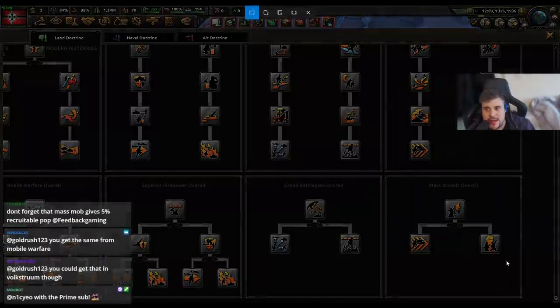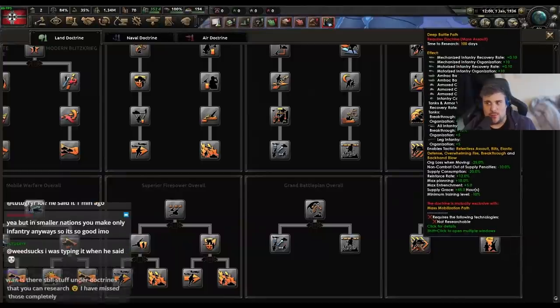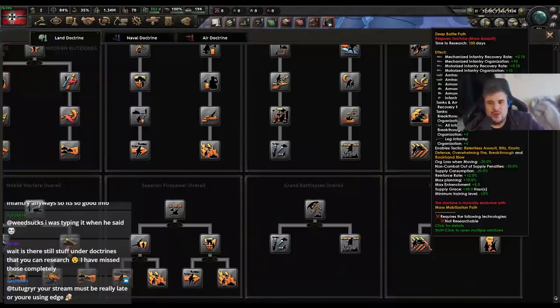Mass mobilization path is going to be placed in D tier unfortunately. Next we've got the deep battle plan. Deep battle plan focuses on infantry, mobilization, as well as armor — giving lots of org and organization recovery rates. In a weird way it's like a defensive version of mass mobilization but geared towards more high-production units such as mechanized, motorized, armor, and tanks. It also gives a few bonuses for tanks and breakthrough, and a few other bonuses for org on infantry.